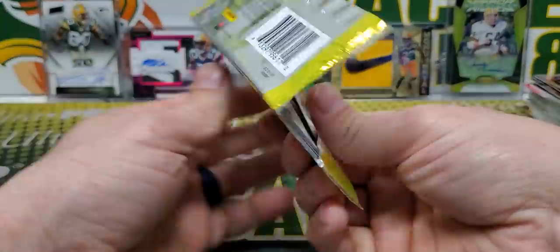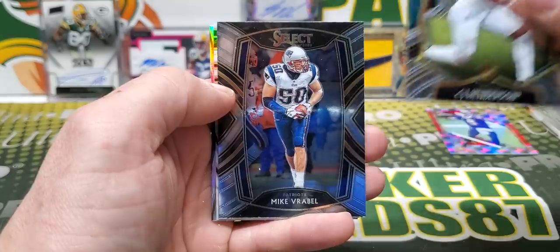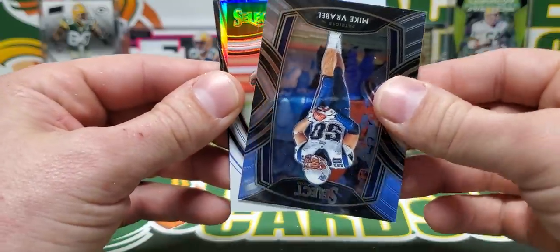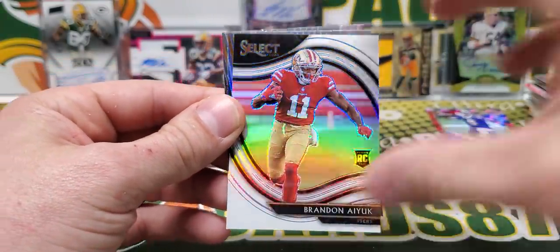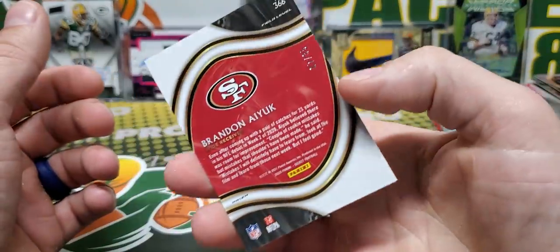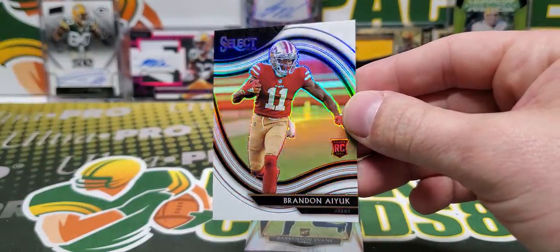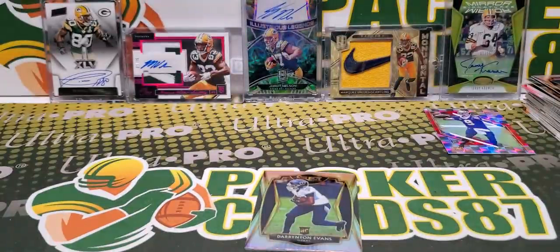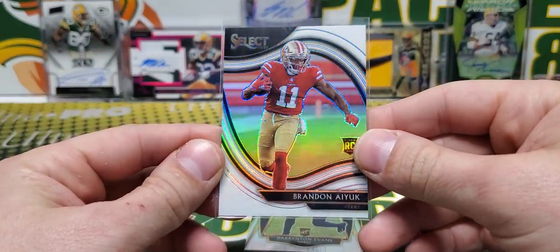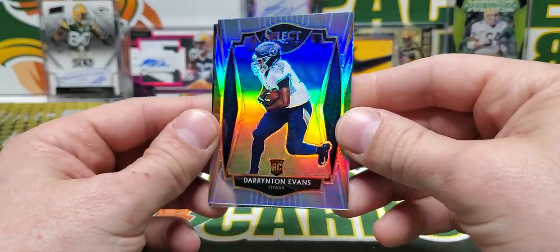Other pack — see if we can get a numbered card in here. I think we might have a white field level. We do! White field level. Brandon Aiyuk, white field level — oh my gosh. Brandon Aiyuk, 7 out of 35. Dang! That's the kind of stuff you're looking for out of hobby. I know they flooded the market with retail Select, but these numbered hobby parallels — this is where it's at with Select for me, at least.